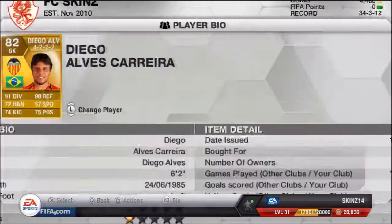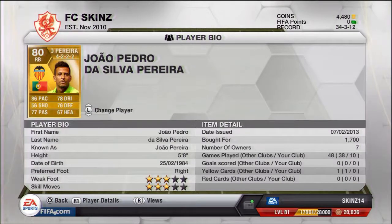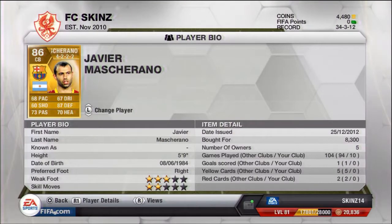Now I'm going to show you their stats and how much I bought these players for. I bought Diego Alves for 3,400 — he's at Valencia, he's Brazilian. Then we've got Joao Pedro de Silva Pereira — three-star weak foot, three-star skill moves, which isn't really that bad. I picked him up for 1,700 coins. Then we've got Pepe — his full name is Kepler Laveran Lima Ferreira — he's got 84 defending, a proper beast, and I bought him for 17,000. I've got Javier Mascherano — he's got 87 defending. He's not the fastest but he's a beast. At five foot nine he'd be a good aerial threat. I bought him for 8,300. And then Philip Luiz — he's got 81 pace, 78 defending, 78 passing, 78 dribbling, and I bought him for 1,000 coins.